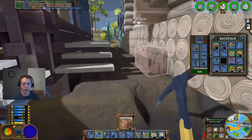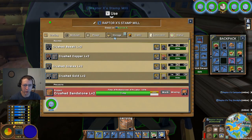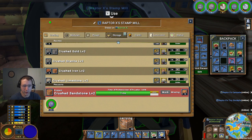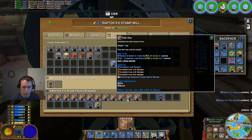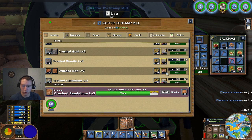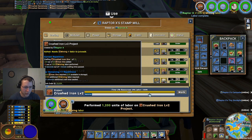We're going to go ahead and start in on the ore crushing. I'm going to put in a big order for crushed iron ore — that's 4 per, so we've got 20. We can go ahead and set up for 12 of those. That will require 240. I'm going to go ahead and add the work.